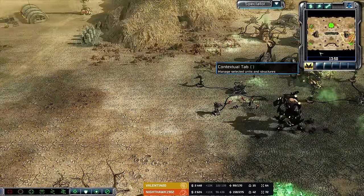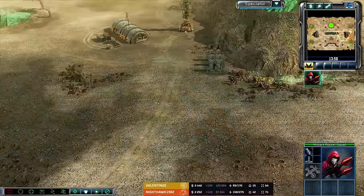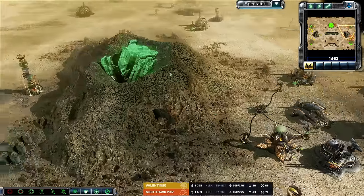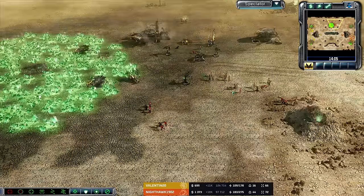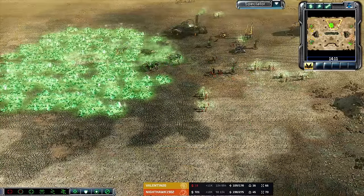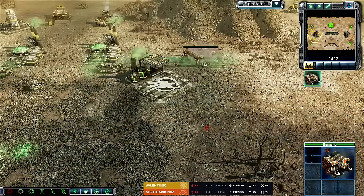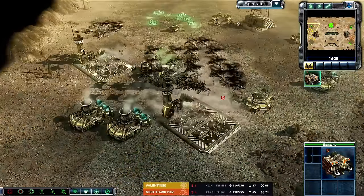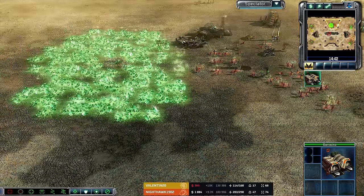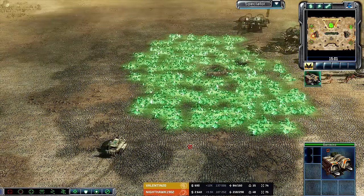We've got Tib-infused Cabal-led Nod Infantry — it's not a triple barracks man-spam transition, but it is a comfortable amount of infantry with a decent amount of firepower with all those rockets included. A Marv is on the way as well. Barracks coming up — maybe some Zone Troopers inside of that Marv. Posturing becomes the name of the game for this match. Harvester heads out starting a little bit of long-distance harvesting.